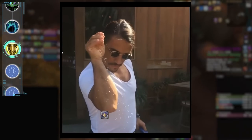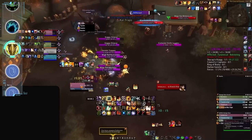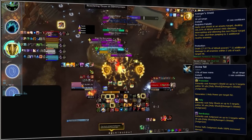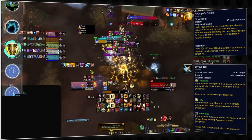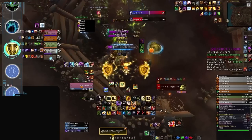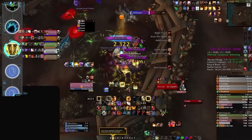When you hear the word utility, the first spec that comes to mind will always be Protection Paladin, surpassing that of any other tank spec. One of the standout features that makes them highly desirable for pugging is their exceptional mob control capabilities. With abilities like Avenger's Shield and Divine Toll, they can effectively handle interrupts on their own. Additionally, they possess even more crowd control tools such as Hammer of Justice and Blinding Light. But the utility of Protection Paladins doesn't stop there — they excel in providing party support with options like Blessing of Protection and Blessing of Spellwarding that can turn even the most dangerous boss mechanics into child's play.